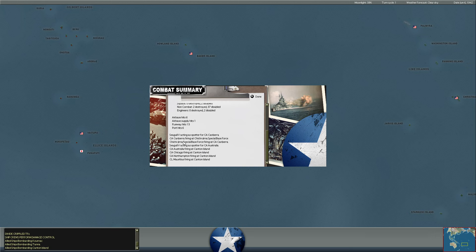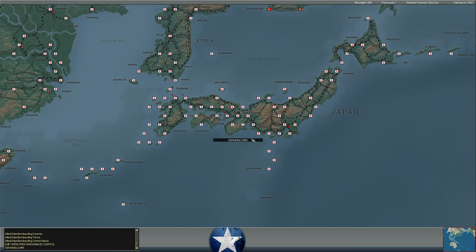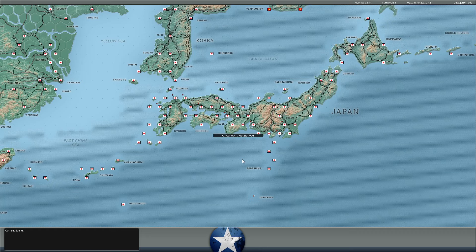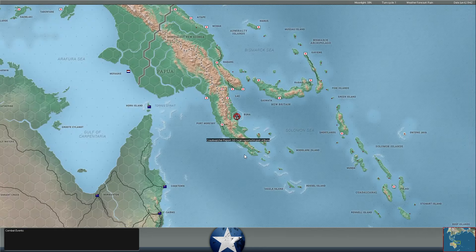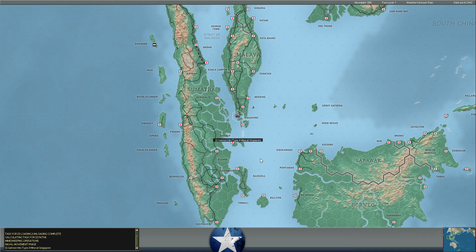It looks like the Chichijima Special Base Force was shooting back at the Kanbara — five coastal guns firing back, so a pretty weak force. We could probably land troops there without too much risk. Intel said about 2,000 troops, but I'm thinking most are support personnel, based on it being a special base force with only a handful of guns. Might be worth dropping a regiment on there just to clear it out.